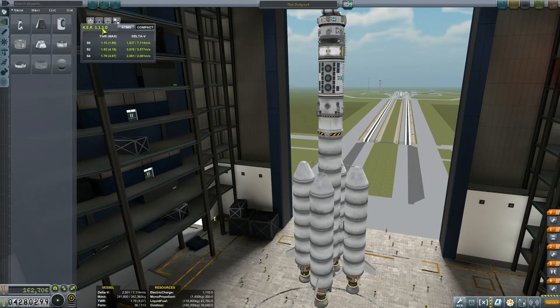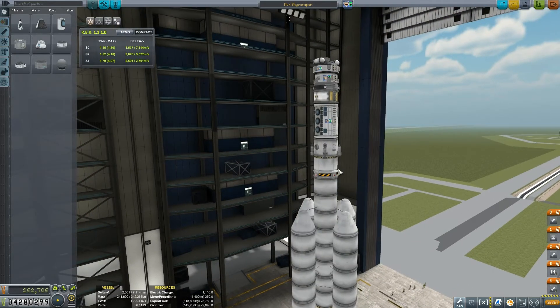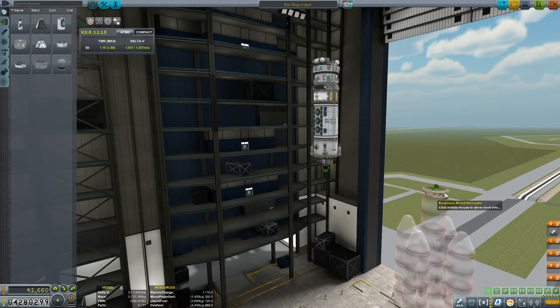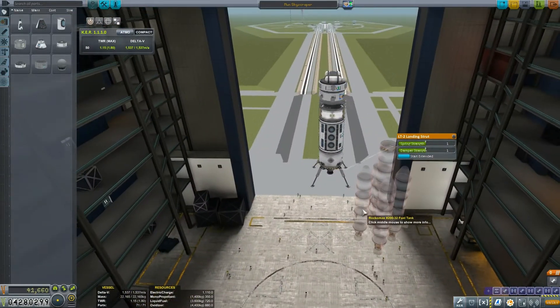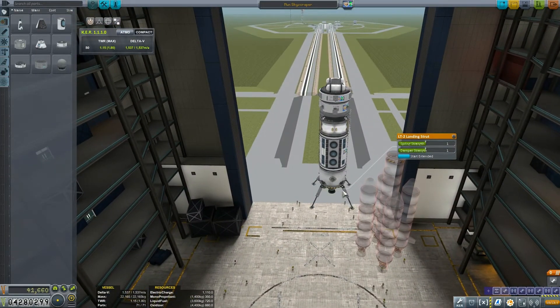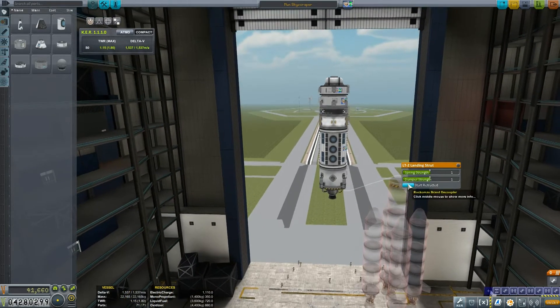I've pre-assembled a rocket that I'm going to show you now that will meet this objective. I like to call it the Moon Skyscraper. The part that's going to be landing on the moon is this — let me just deploy the legs. You can see it's quite a bit of a beast compared to the size of a Kerbal, so a fun name is to call it the Moon Skyscraper.